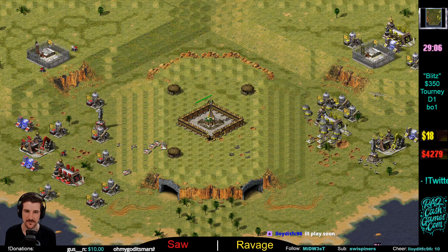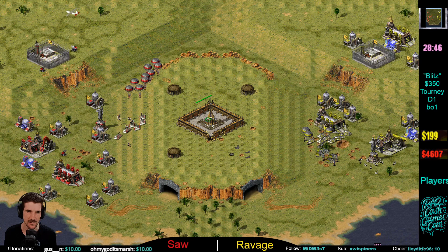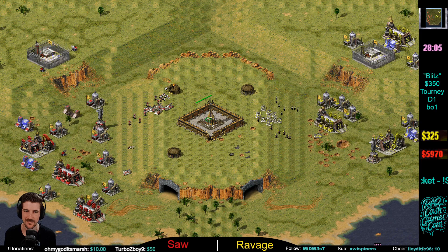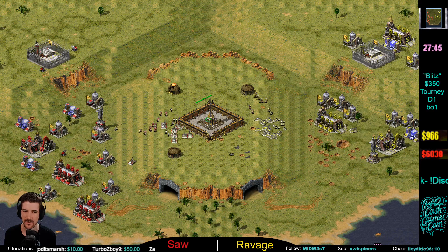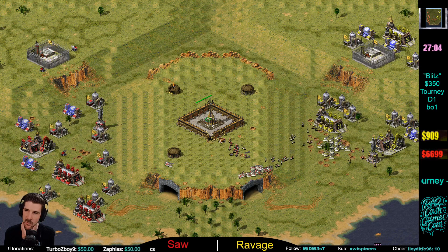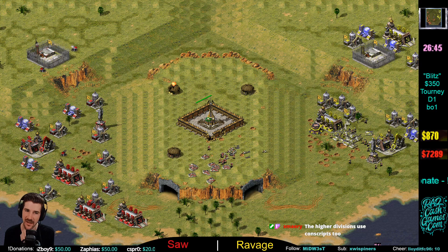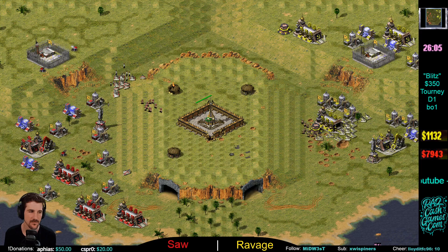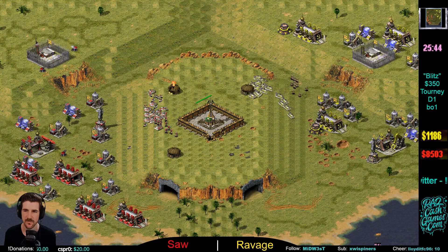Right now they're staring at each other with an army of Rhinos. Two War Factories for Ravage, two for Saw — Saw's eco looking much better than Ravage's at the moment. I like Saw's position. At the three-minute mark, both players hit early mid-game — Saw's got a little more offensive value after Ravage's early hit. Now Saw is on three War Factories with enough money to support it; Ravage is broke. Tough position for Ravage. Three War Factories and just pumping them out on 8k — we see six, seven War Factories for Saw.